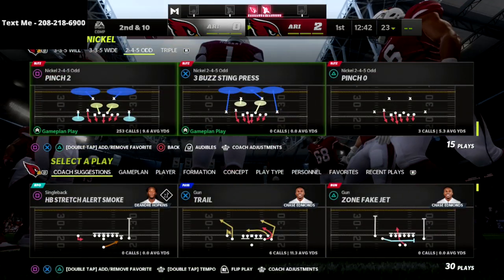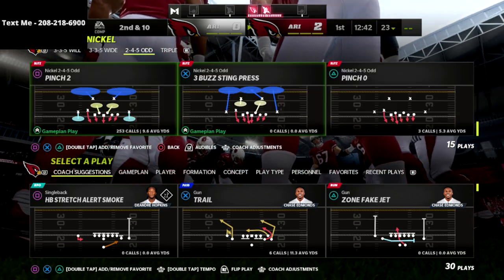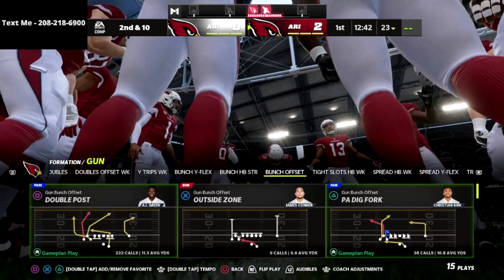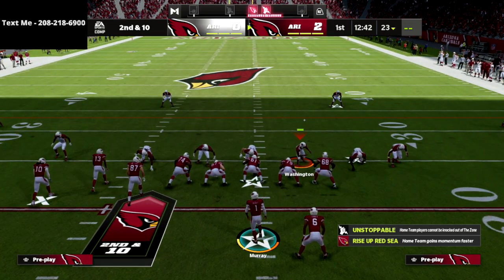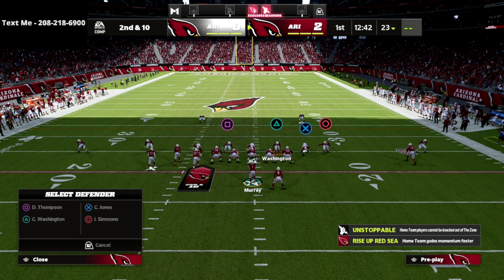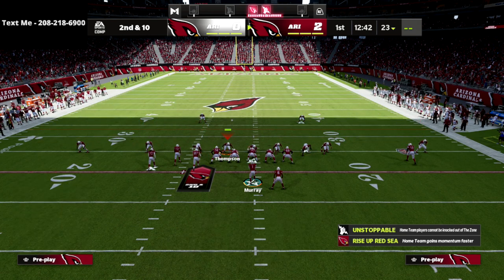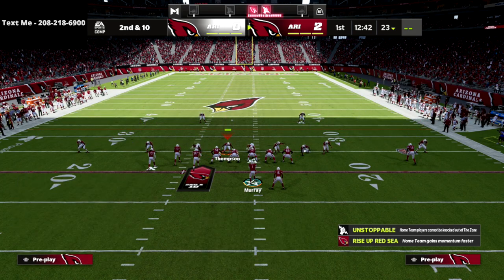The other reason I really like this coverage defense is because it's very simple to run, and those 30-yard cloud flats this year are super effective — they'll jump stuff for days. All we're doing is pressing coverage, dropping the slot nickelback into a purple zone, and dropping the linebacker on the right side of the screen into a purple zone.